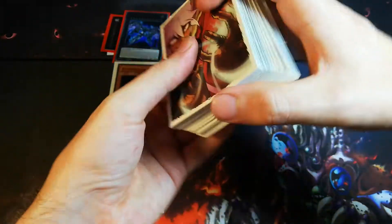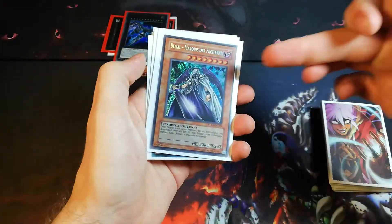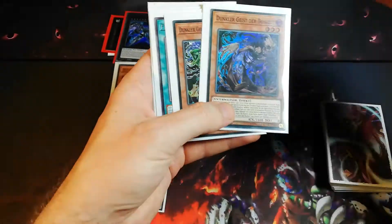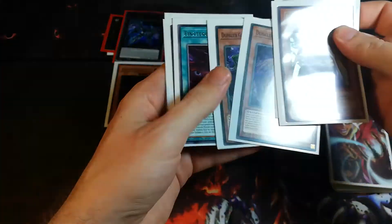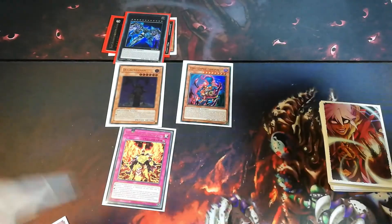Sending Belial to the grave activates our effect again: if we send a level 8 Fiend-type monster to the grave and we have Dark Spirit of Malice or Dark Spirit of Banishment in our grave, we can add both of them to our hand. We do that — we add both to our hand. This is the effect of those two Dark Spirit cards.